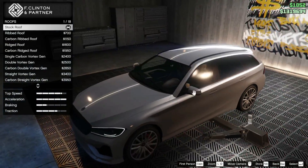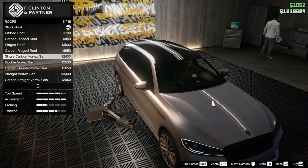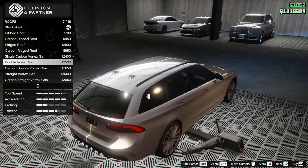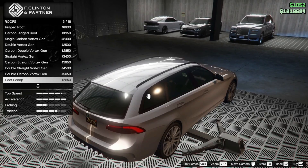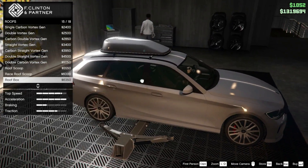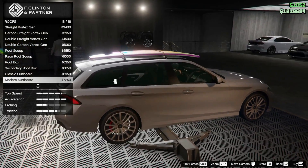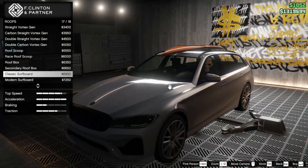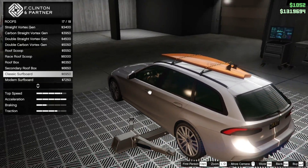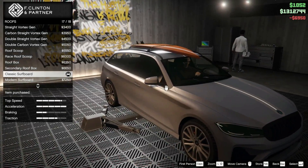For the roof we have stock, riveted, ridged, vortex gen, a little scoop at the front - don't know why that's ever a thing - roof box, and surfboards. It's kind of funny you can put a surfboard on it. Honestly I might put a surfboard on it because I don't think there's actually another car in the game yet that lets you put a surfboard on it. I'm actually going to do that - it kind of looks cool. Why not?